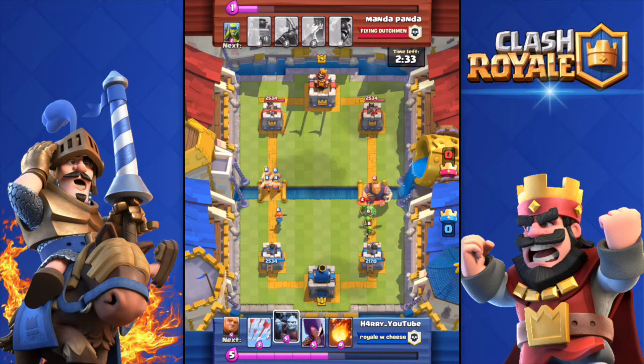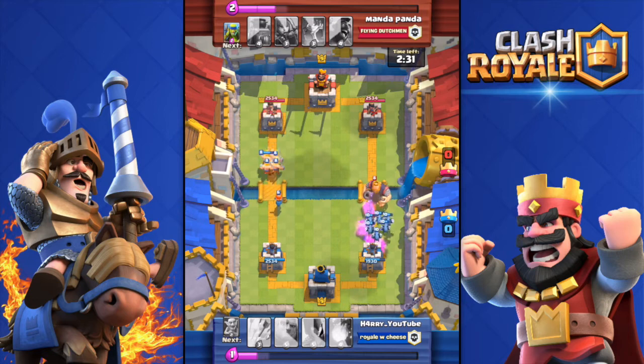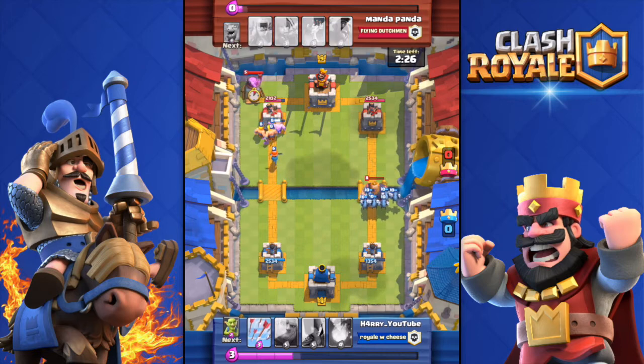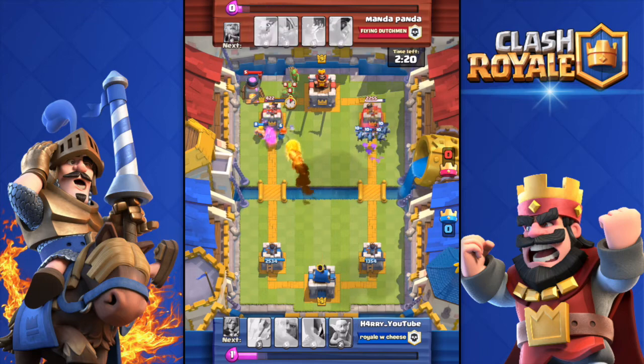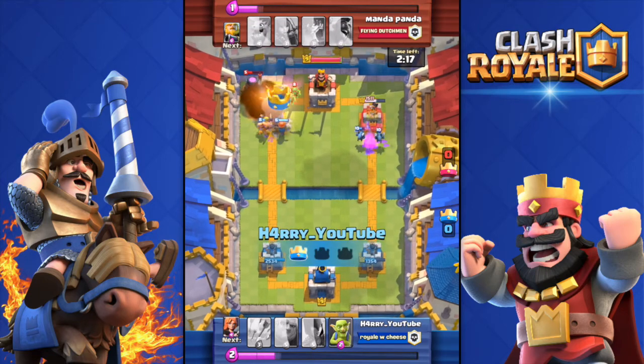He's pushing my right tower with a Baby Dragon, some Goblins, and a Royal Giant — pretty big push. I counter it with my Minion Horde and I'm pushing his left tower with Barbarians and a Valkyrie. He dropped the Furnace with the little Fire Spirits.